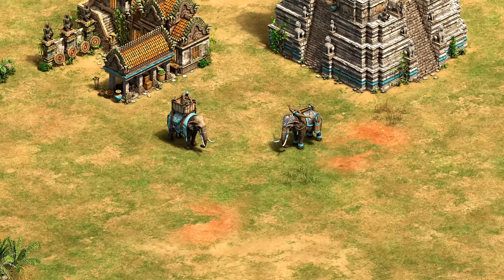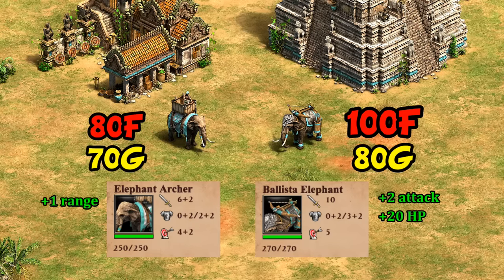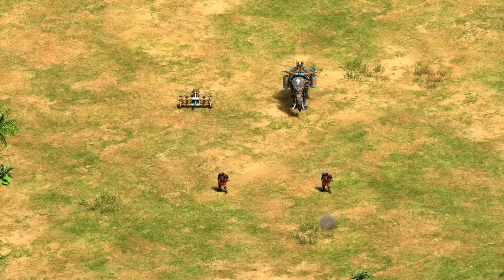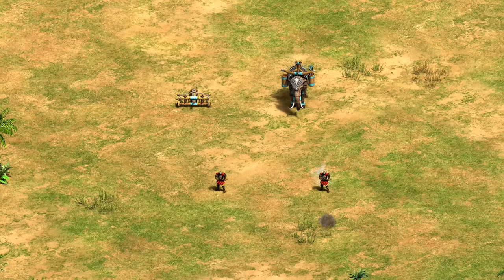Let's do a brief overview of cost and stats. At first glance, the elephant archer looks like a great point of reference — fairly similar cost, relatively similar HP, armor, and even attack and range. Once the elephant archer has Bodkin Arrow, the ballista elephant's higher cost seems well compensated by its higher attack, pass-through damage, and 100% accuracy. On the flip side, the elephant archer fires a bit faster and has greater range with upgrades. Of course Khmer don't have the elephant archer, so you don't have to choose between them.